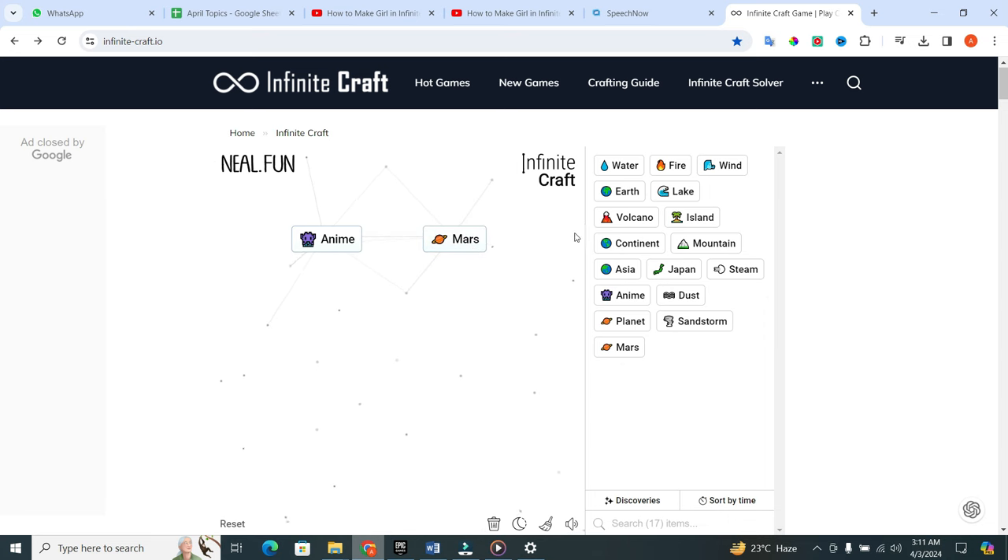Then again go to the other side. Take earth and put it in the field. Then take water and put it in the earth. When you do that, you will get plant. After that, combine these elements. Take plant and put it in the Mars. When you do this, voila, you have created potato.